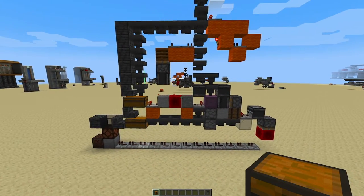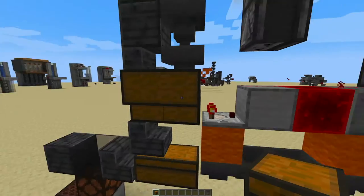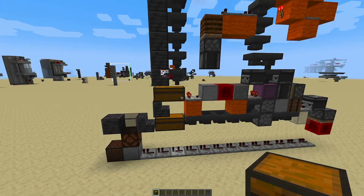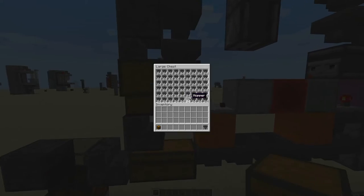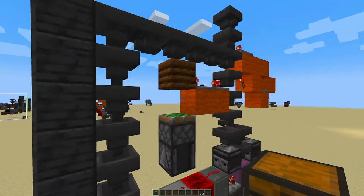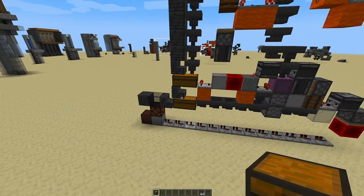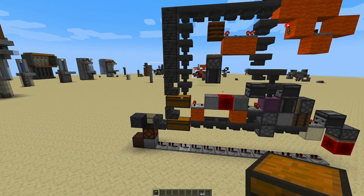The cool and smart thing about this system is that now the chest is full, but what happens if you take items out? Let's try it - I take out a stack because I need it, and now you see the system immediately resets itself, so it's able to take in new items to the chest. This chest will always be full.